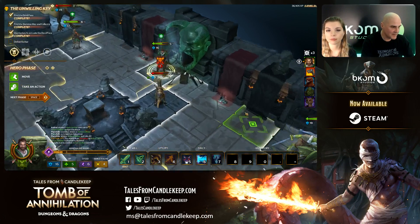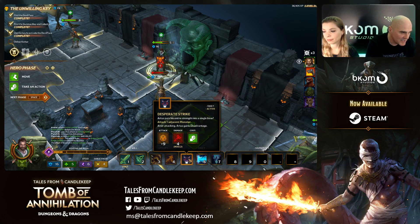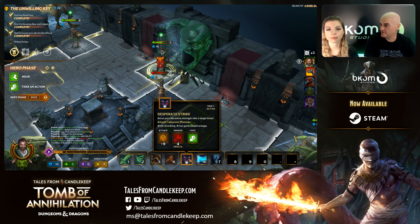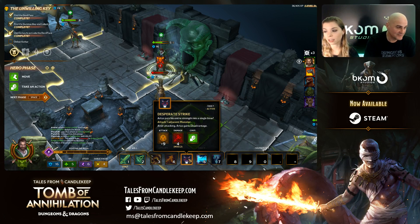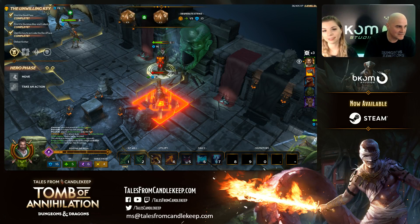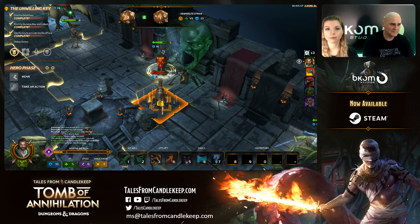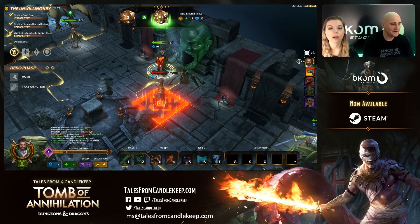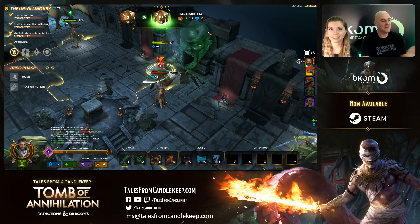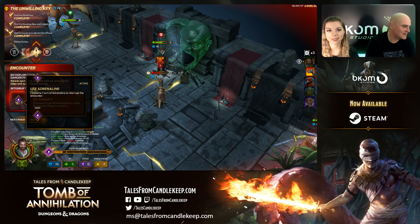We still have that boss fight going. Artus Simber is at 5 HP. I'm going to use a Desperate Strike on Kotar. I have advantage, so I roll two dice. Oh — 10 plus 9 — over 13 AC. Boom! For the hit, Kotar is taking damage. Danger from the Dark encounter — I'll interrupt this.